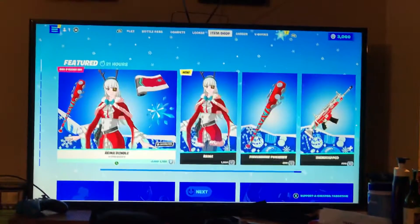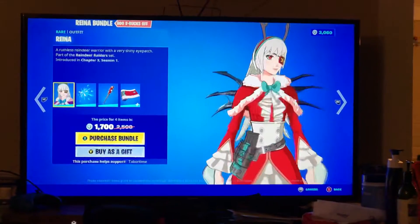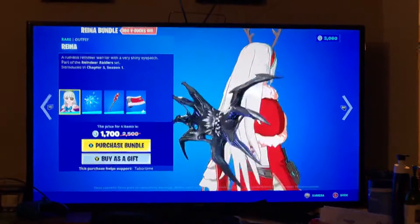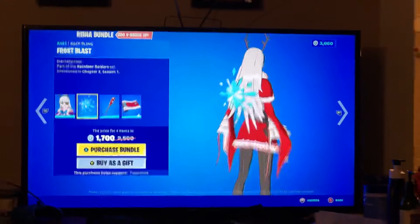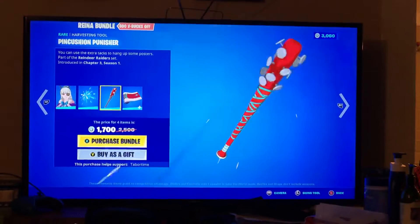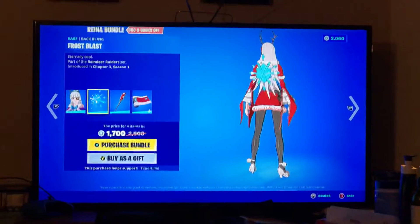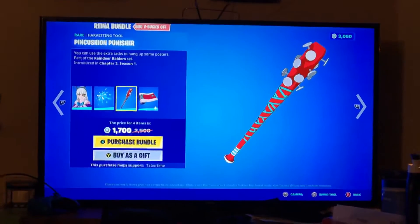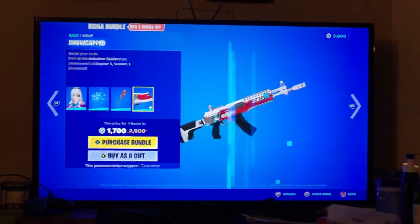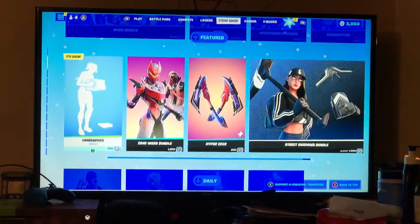Hey, what's up guys, welcome back to another video. Today we have the Reina bundle. So dad, what do you rate this skin from skill 1 to 10? Eight. All right, should I get it? Up to you. Well first we have the Reina skin, the Frost Blast back bling, the Pincushion Punisher, and we have the Snow-Capped wrap. You can get them all separately and the bundle is 1,700 V-Bucks.